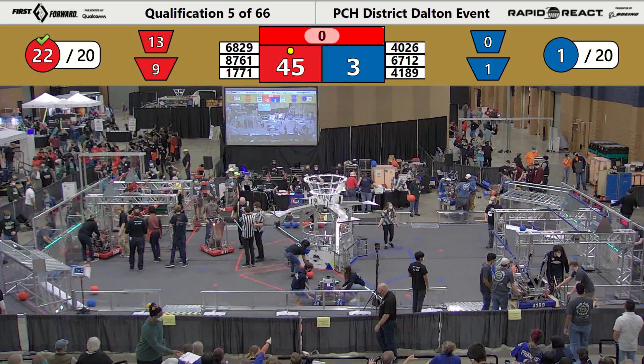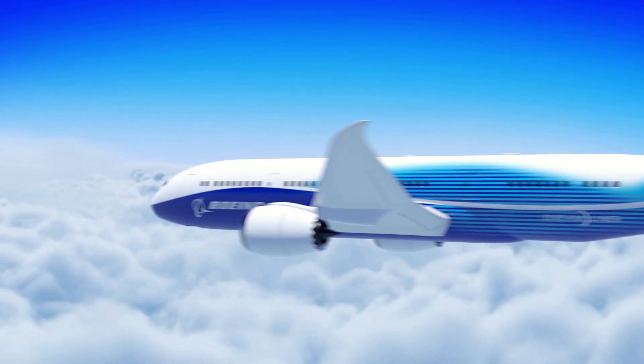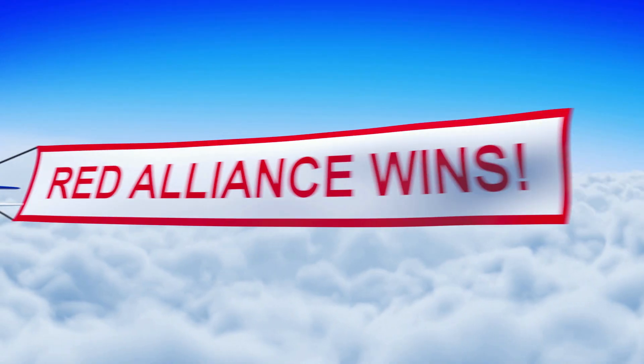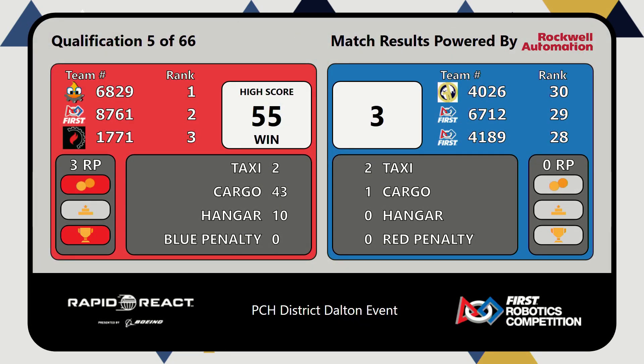All right, match number five. Let's see what the 787 from Boeing is carrying. They're in the Alliance Banner with a score of 55-3 — the new high score for this event this weekend. I'm sure we'll go higher over the weekend, but right now 55 is the score to beat.